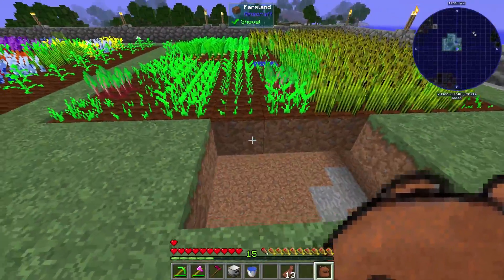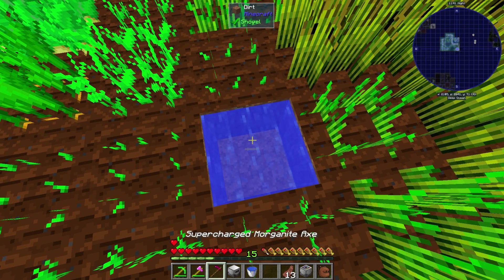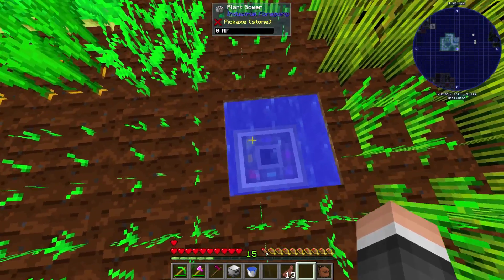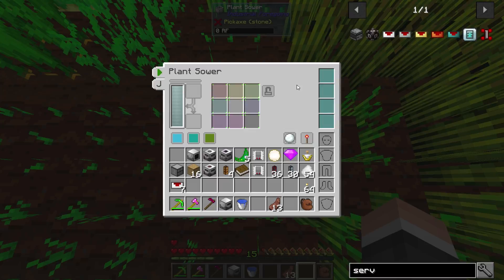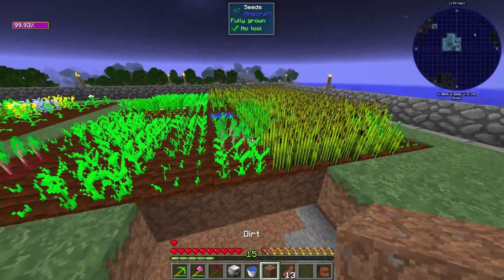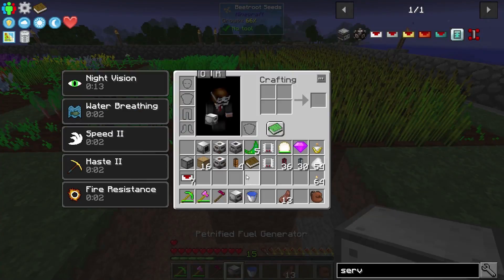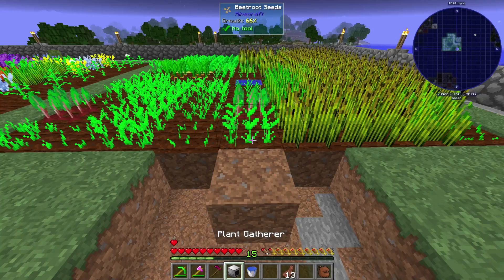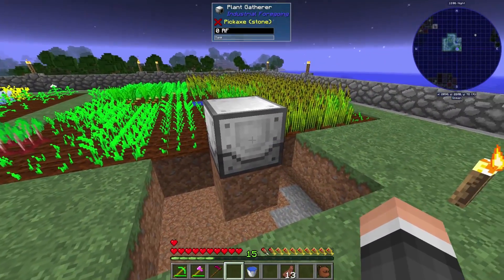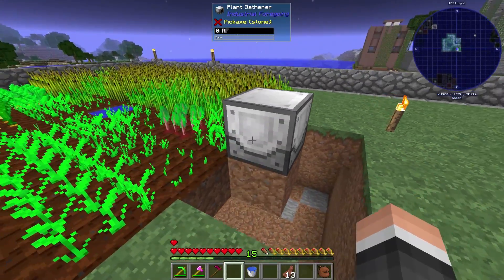To set this up - the sower, or the planter as it's basically called, if it's the same as MFR Reloaded it should be able to sit down here under the water and plant everything. That's kind of how we're going to do that. Then I guess we would need the plant gatherer - the plant gatherer should be able to sit here. Looks like it's the same, but I'm not seeing the hole in the back so I don't know if these are going to auto output like the MFR ones.